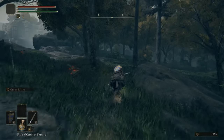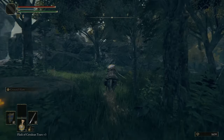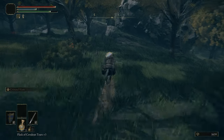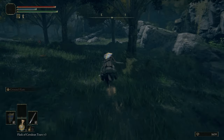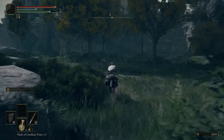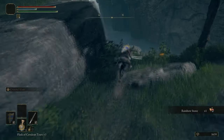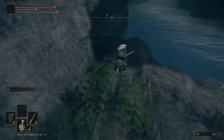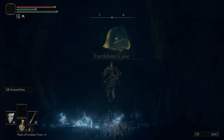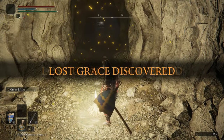We got the Faith-Knot Crystal Tear. That's quite good because if you equip it into your Physic Flask and then drink it, you get ten extra levels of Faith for three minutes. That's crazy. It means you can cast things like Golden Vow — the incantation version, not the Ash of War — with only fifteen Faith. You can do a lot of things with the Physic Flask that you really should not be able to do.